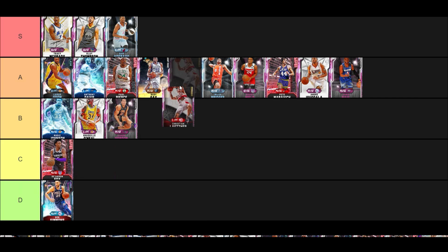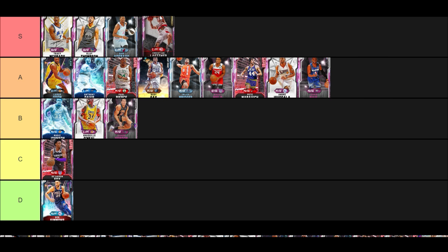Christian Laettner is S tier. Dude can just do everything — if he had a little better ball control he might be S tier for the entire game. For 25 to 30k you get Hall of Fame Limitless, a great release, one of the best offensive post games, and he does everything well on defense. He's great to run at the four because he's not slow. Trail him, cheese with him — he's so good, and he's better than Pink Diamond Anthony Davis. You pay 70–80k versus 30k for a card that's better — don't be stupid.